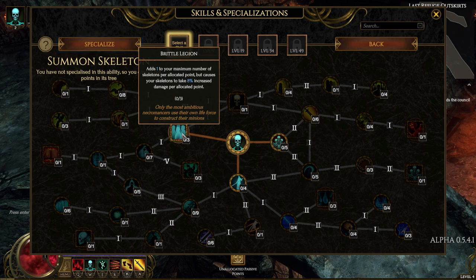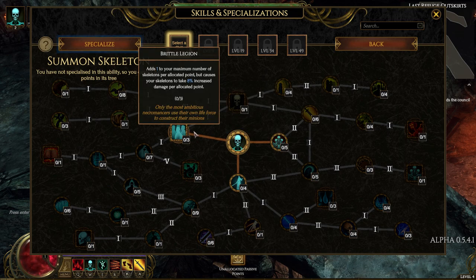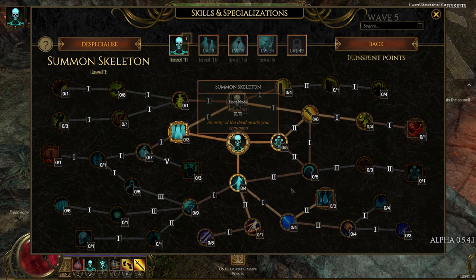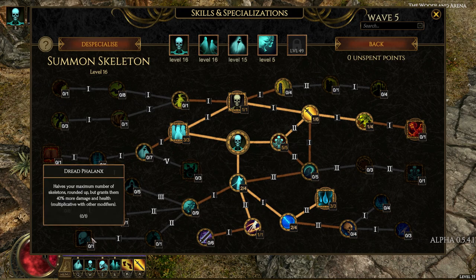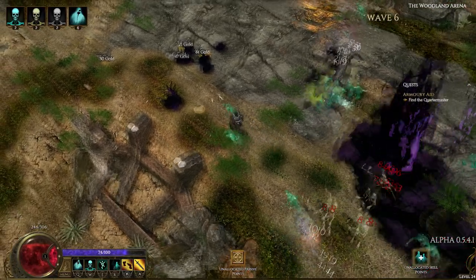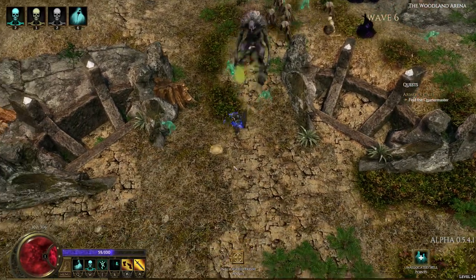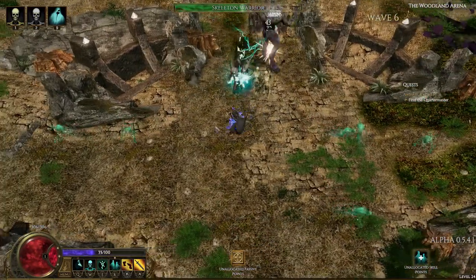There's usually some kind of trade-off. For example, putting points into Brittle Legion will raise the maximum amount of skeletons you can have by one, up to a maximum of three points, but each point invested will cause them to take 8% more damage. Later on, you can put points into Deathly Ambition, which will further raise the minion cap, but cause the skeletons you summon to cost you life each time. But you can also go in the other direction and choose to have fewer skeletons but stronger ones. The Dread Phalanx talent will halve your minion cap, but increase the damage and health of each minion by 40%. You can also choose to specialize in skeletons that deal physical damage, like warriors and archers, to the detriment of your skeleton mages, or in the other direction as well.